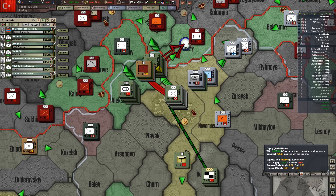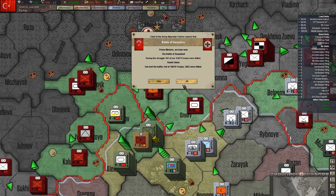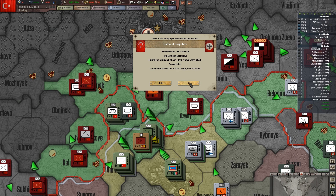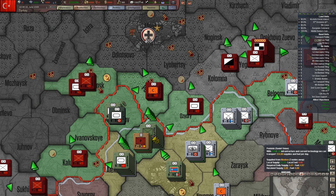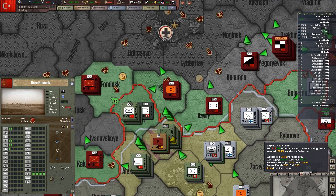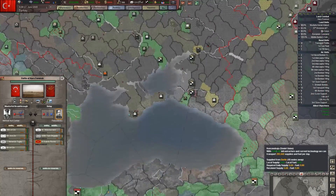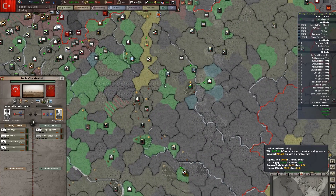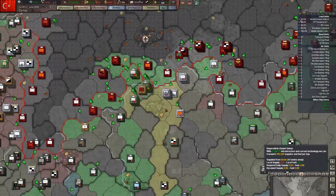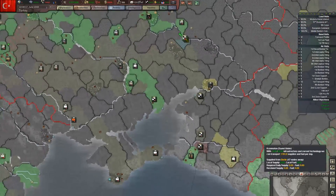We're going to make sure that we make this corridor a good width. Let's have these guys swing like this. It looks like a lot of these Russian divisions are pretty exhausted — that's good for me. You guys, move here. Where are those reinforcements? There they are.